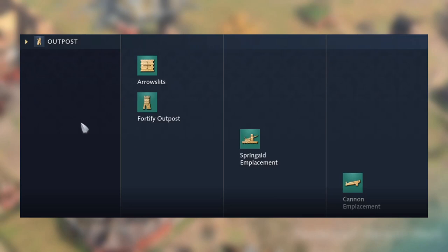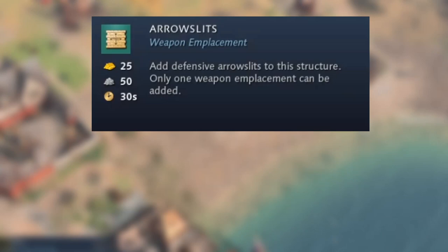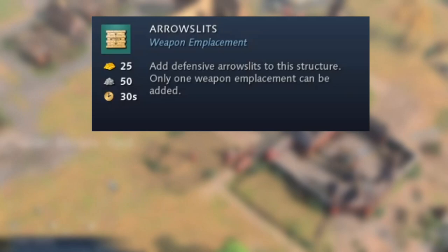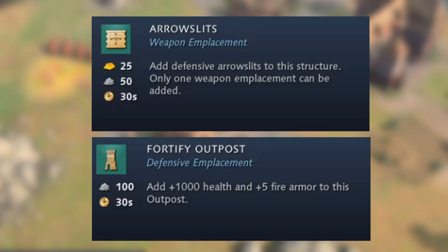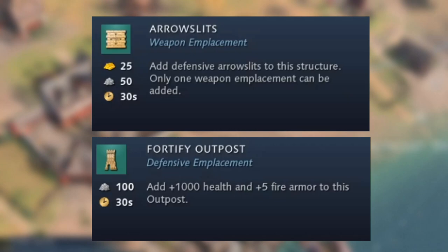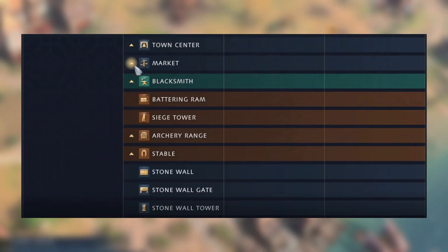The outpost in Dark Age just provides line of sight. In Feudal Age you can add Arrow Slits as an emplacement — each outpost can only have one emplacement. Arrow Slits can be upgraded to Springald Emplacements in Castle Age and Cannon Emplacements in Imperial Age. Fortify Outpost gives additional 1000 health and plus 5 fire armor, making it harder to bring down.